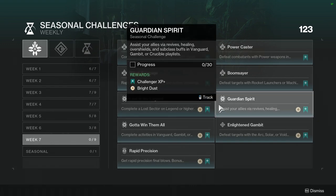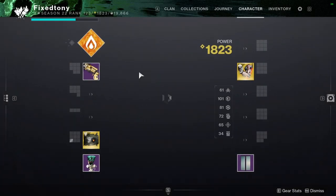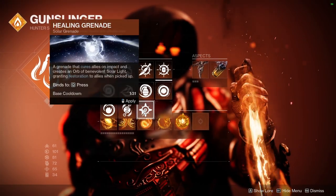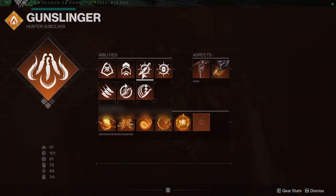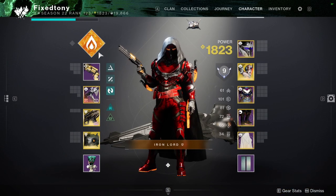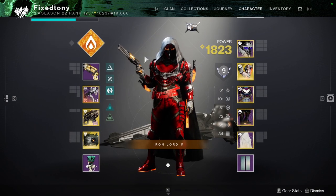Guardian Spirit: assist your allies via revives, healing, overshield, and subclass buffs in Vanguard, Gambit, or Crucible. This one might be annoying. I would probably do it in Vanguard — it'll be easier. I would most likely use Solar for this one. Any class will do because you have a healing grenade, but if you want to get the most out of it, a Warlock is probably the best. Or a Titan with Void so you can give them an overshield.